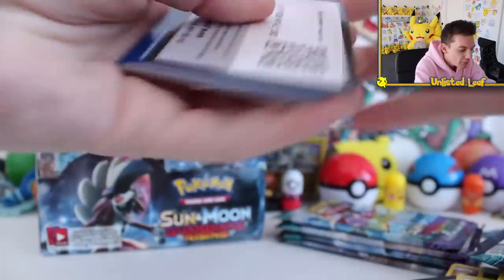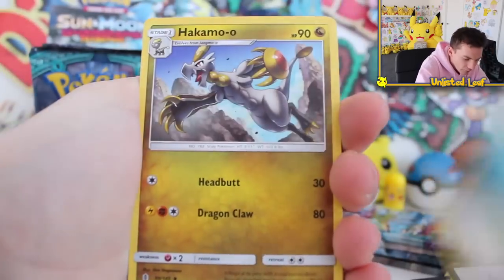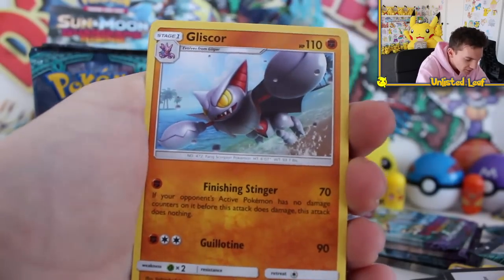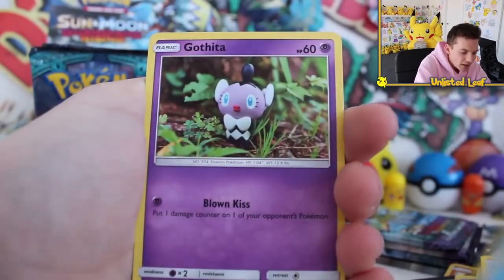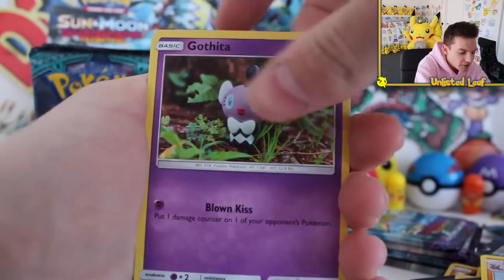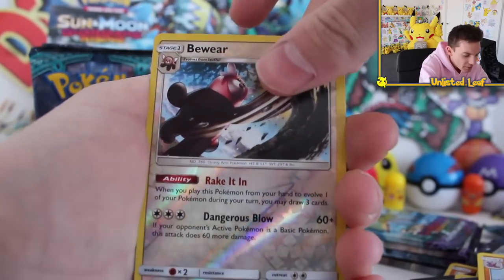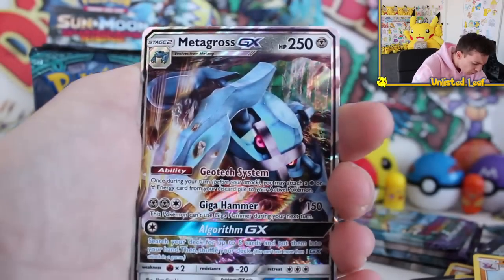Lycanroc, pull through with the goods. That'd be epic if we can somehow pull a full art card in the first star part. We've literally only opened, like, five booster packs. Gliscor — that's epic. And we've already pulled two GX cards. That actually reminds me — because I think a lot of people were tweeting me — the record amount of GXs in one box with this set. Watch out for the reverse. Holy flippin' moly dude — Metagross GX card! What? No way!